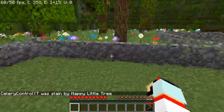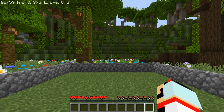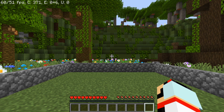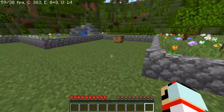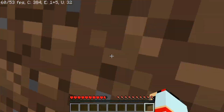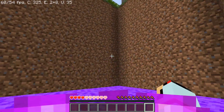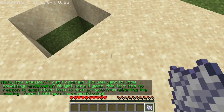By the way — every time you die, the map resets itself. So don't die. You have to get both first? I really want to see what's in that chest. Go everywhere except for the grass.